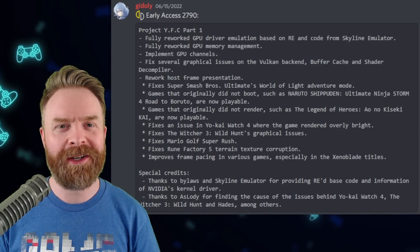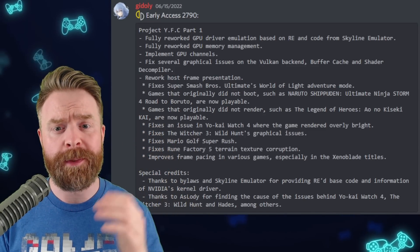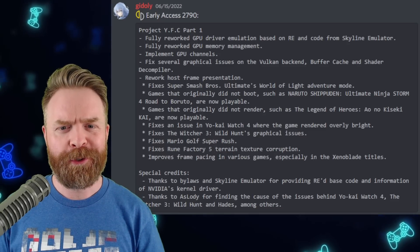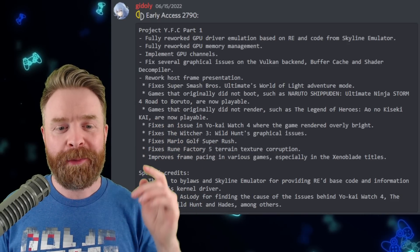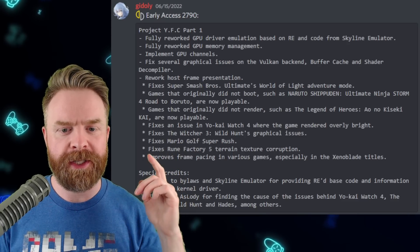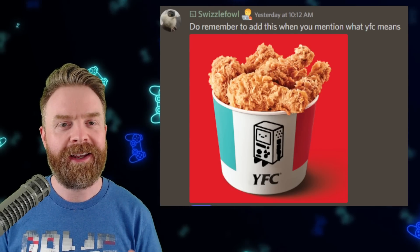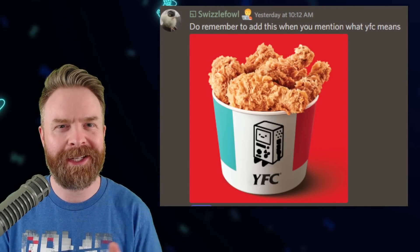Project YFC Part 1 looks insane. It includes a fully reworked GPU memory management, implemented GPU channels, fixed several graphical issues on the Vulkan backend, buffer cache, and shader decompiler. They've managed to fix Smash Bros. World of Light Adventure mode, and more games are now playable like Naruto. There are also fixes for heavy hitters like Yo-Kai Watch, The Witcher 3, Mario Golf Super Rush, and Rune Factory 5. Remember: this is early access only, and this was just Part 1 — Part 2 is still coming.